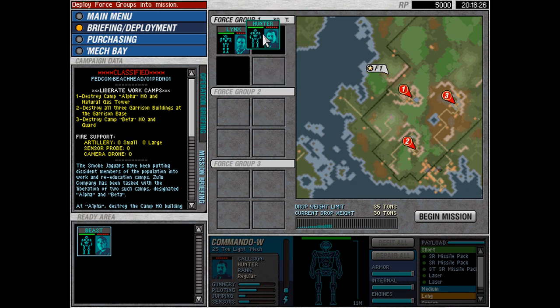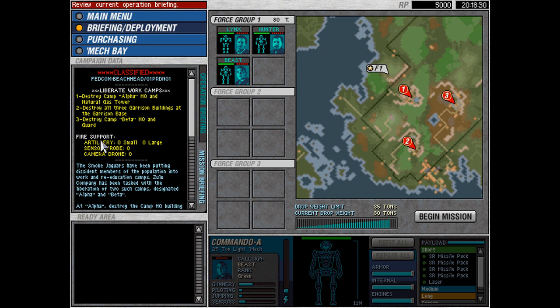Another thing to note: under your mission briefing it gives you your objectives — I have three. It tells you any supporting information, and then you have a drop weight limit. The current drop weight limit is 85 tons and I'm at 80, so I'm good to go. Let's roll out.